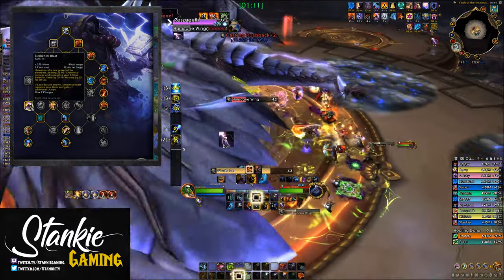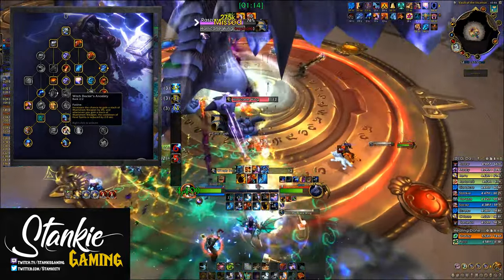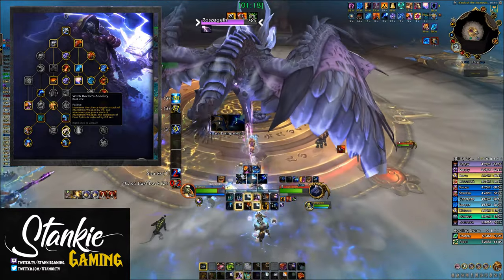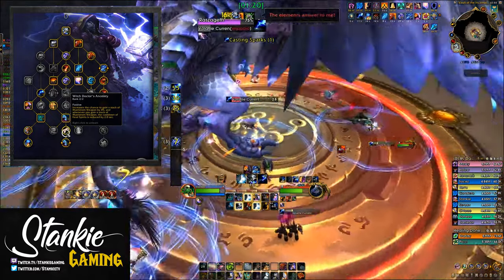We then get Feral Spirits with Witch Doctor's Ancestry — 2 second Feral Spirits cooldown reduction per Maelstrom gained. If procs are on your side, you'll pretty much have your wolves up all the time, at least on AoE.